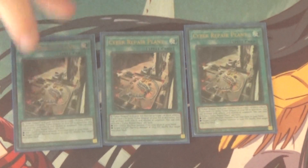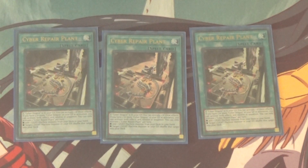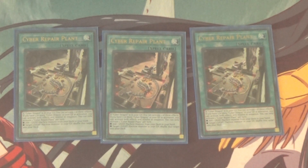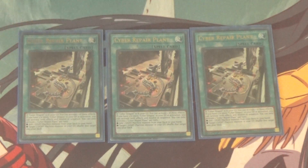Moving on, we got Triple Cyber Repair Plant. I know some people cringe and play two of this, but I really like three because it is super good. Whenever you activate it, you need at least one Cyber Dragon in your Graveyard, which isn't hard to do at all. Then you get to either add a Light Machine from your deck to your hand or shuffle a Light Machine from your Graveyard to your deck. And if you have three or more Cyber Dragons in your Graveyard, you get to do both — which makes it a really, really phenomenal search card. And I love the artwork.